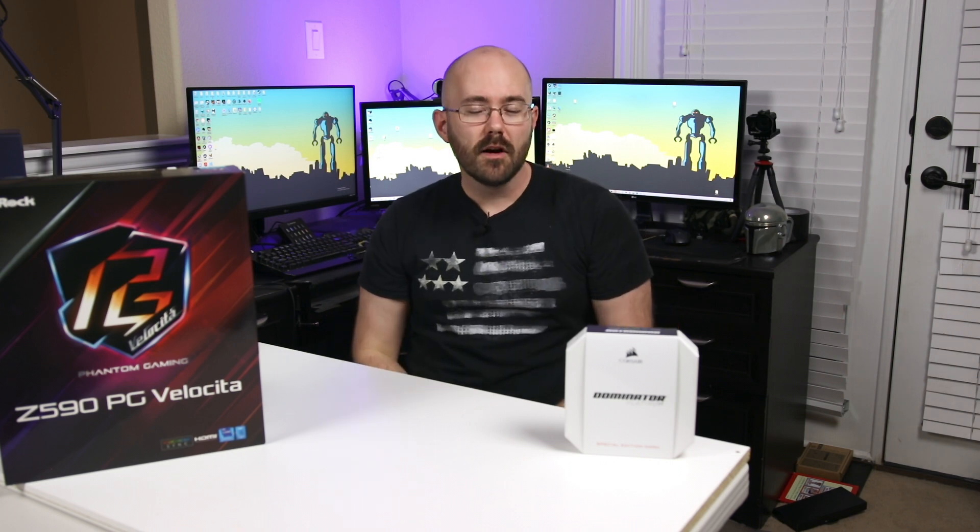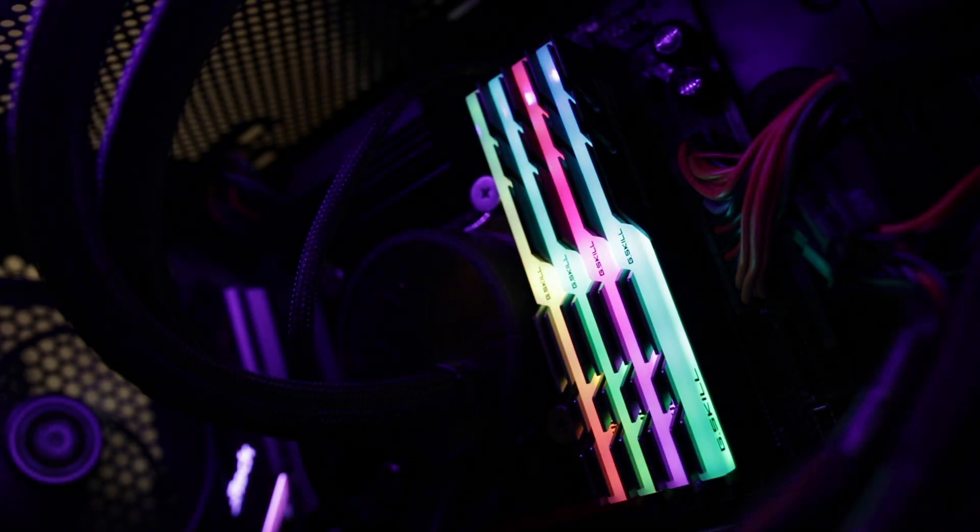Let's set the stage. You've picked your processor, your motherboard, and your graphics card for your next build. Looking at your budget, you start to see that there's just not a lot of money left to go around. So, what type of memory should you pick up? Should you get that shiny RGB kit that runs at an impressive 4000 data rate? Or do you heed the advice of many experts on the internet that say go with the lowest CAS latency possible?